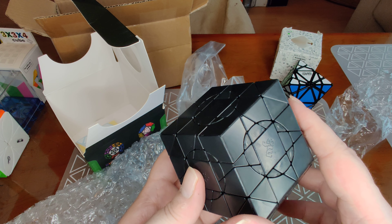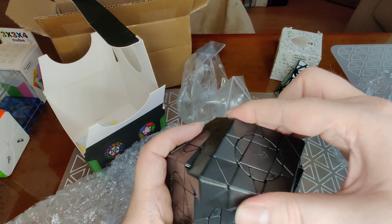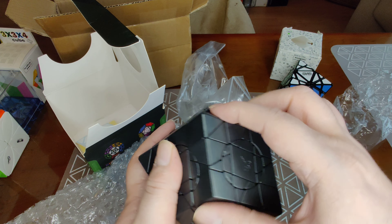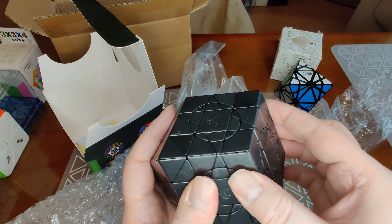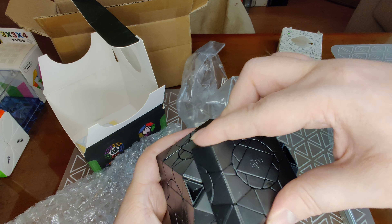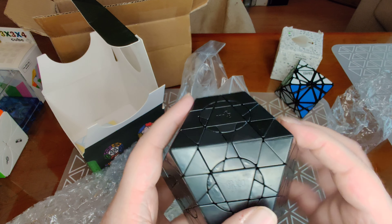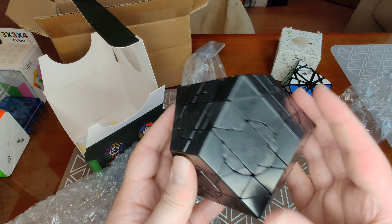We've got a zero face, a one face, a zero face, a one face and a zero face — so a mixture of ones and zeros along that axis. For the diamond faces, we've got zero, zero, and zero. On the other side, zero, zero, and zero. So the only one faces in the default setup are on the trapezoidal faces. That's intriguing.